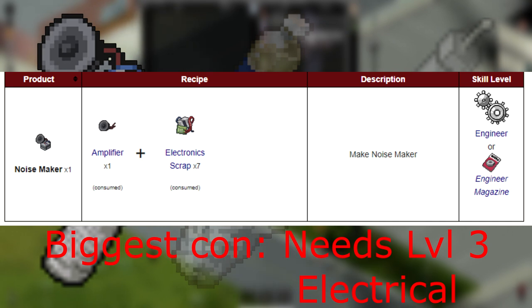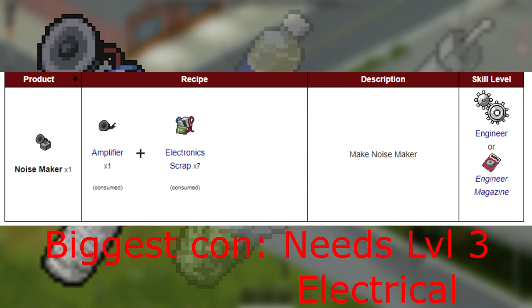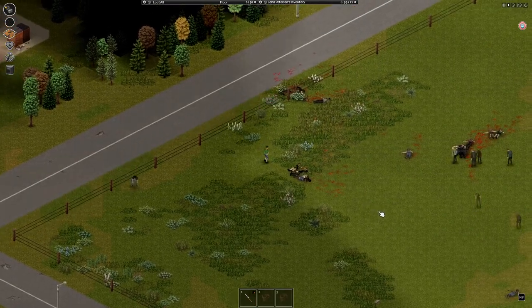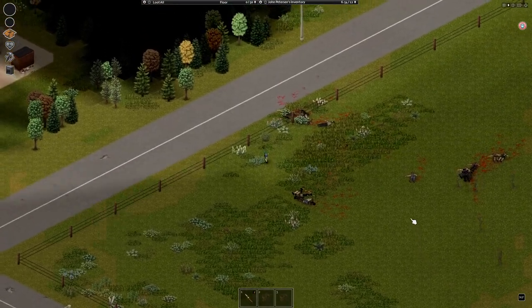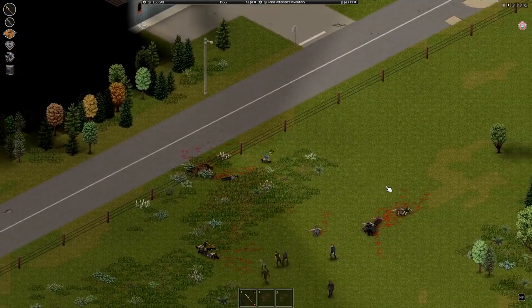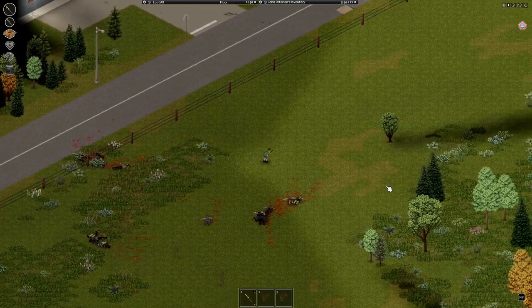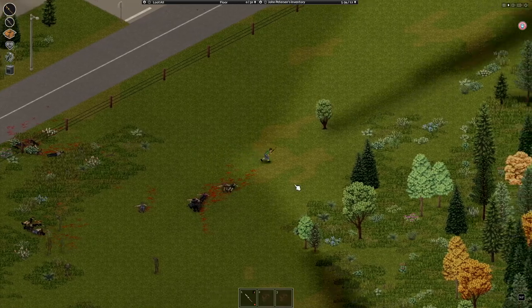The noisemaker is made by combining an amplifier and seven electric scraps. It has a range of 17 tiles. The noisemaker produces a small noise that attracts zombies. You can throw it and move hordes around. With enough practice you will be able to split them up and disorganize them, making it easier to take them out in smaller groups. The noisemaker is great for sneaking around town and moving hordes where you don't want them to be, because that's the primary use for it.